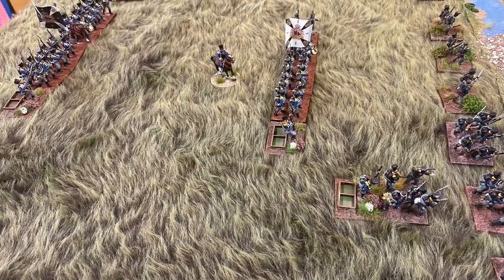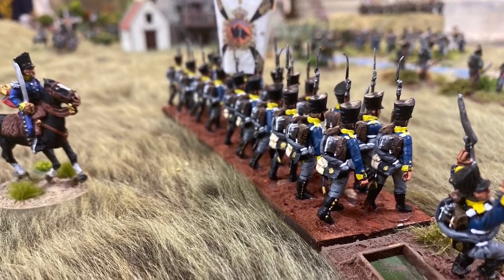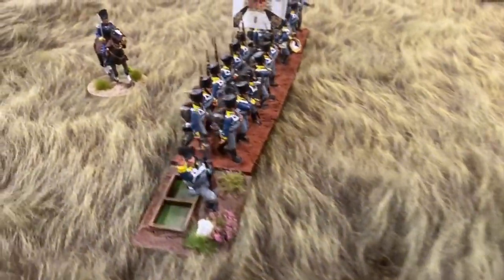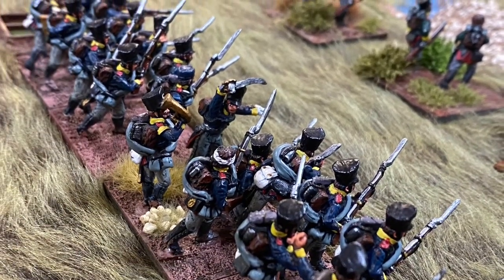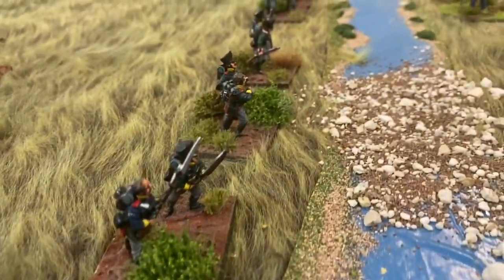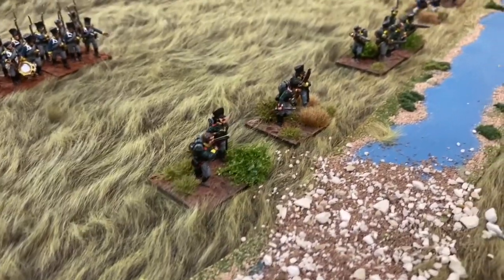Looking at the 1st Brigade individually: the 6th Infantry Regiment has deployed their 1st Fusilier Battalion in skirmish order right up to the stream. The 1st Battalion is in line supporting the skirmish screen, and the 2nd Battalion is on the ridge with a nine-pounder foot battery to their immediate left. The Fusilier Battalion, deployed in skirmish order, is rated as Grenadiers — a pretty good battalion. Two skirmish bases from the 1st and 2nd Battalions have also been thrown forward with the Fusiliers.